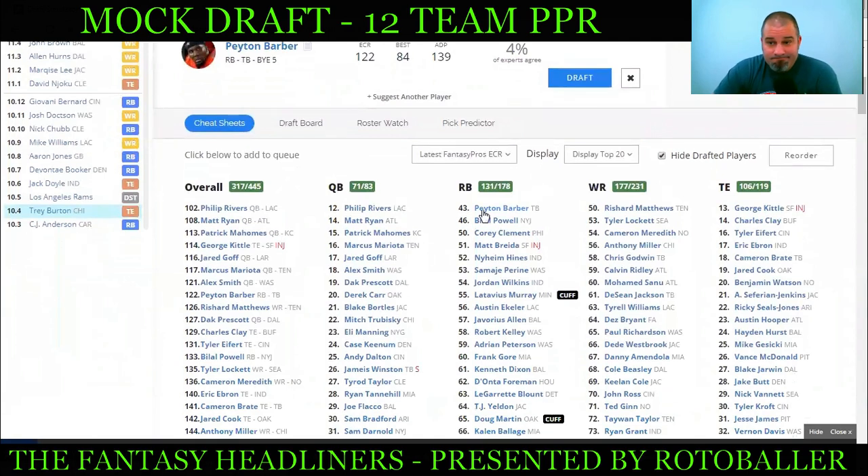Coming back around: Peyton Barber at the top of the list, looking great in preseason and more than likely going to be the week-one starter. Charles Sims just went on IR, so regardless of whether Ronald Jones takes the job, Peyton Barber still has value sliding into that receiving back role. At wide receiver: Matthews, Lockett, Meredith, Godwin, Ridley — not a lot standing out. We're set at tight end with two — don't draft more than two unless you start more than one. Philip Rivers is still sitting there if we want quarterback insurance, and it depends on your league size whether other QBs will be available.